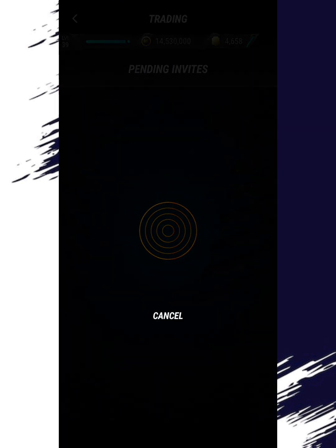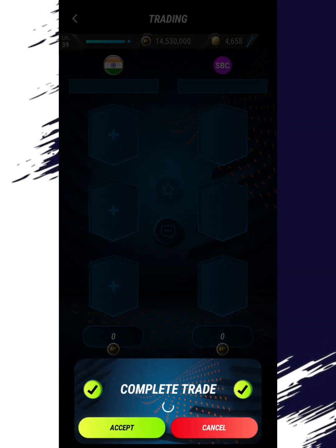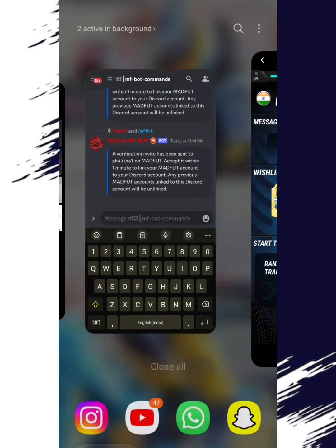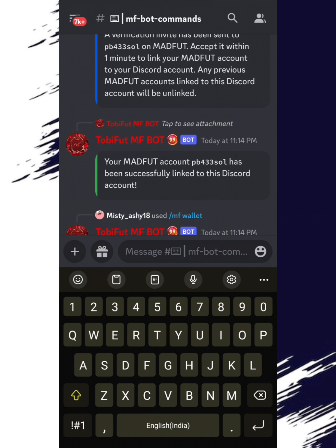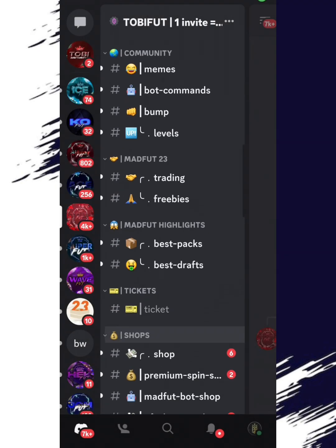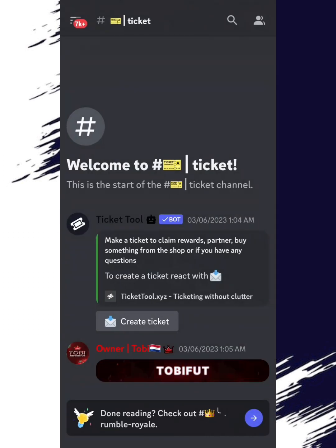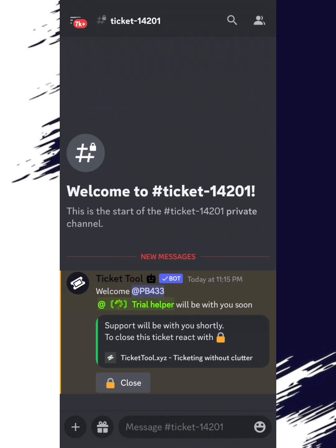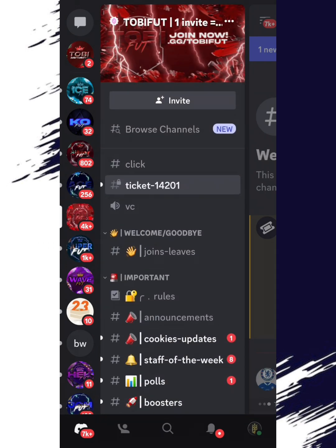Once that's done, check for the bot trade link. Accept the invite, get into a trade, confirm everything so you're completely verified. There you go — it says my verification is now complete. Now that verification is complete, I'm going to open a ticket to claim the bot trades. Click on the ticket — ticket number 14201 — or you can go to the server and your channel will be there at the top.